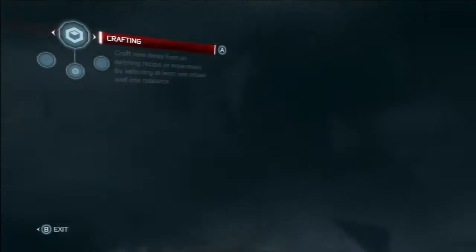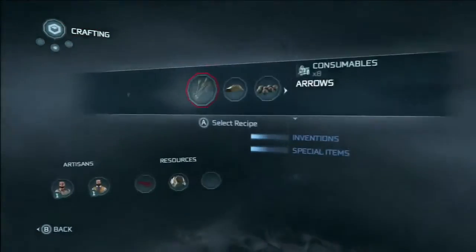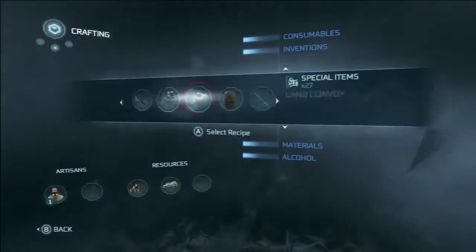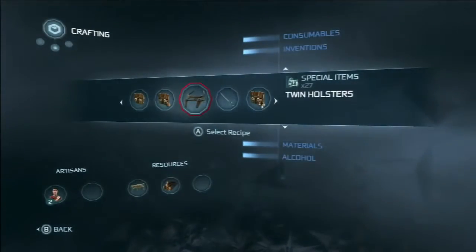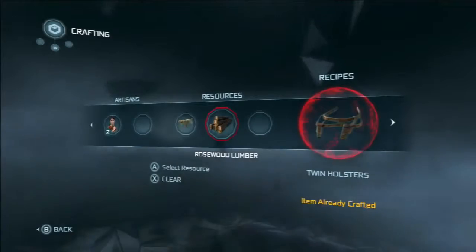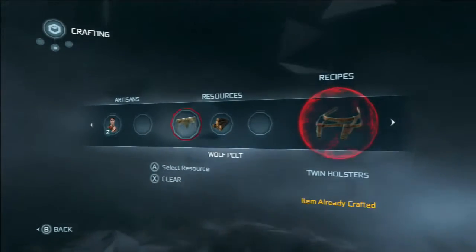So you want to go into the accounting book, then into crafting recipes and special items. I've already done it so it doesn't show up anymore, but there it is — twin holsters. That's what you want. For it you need rosewood lumber and wolf pelt.